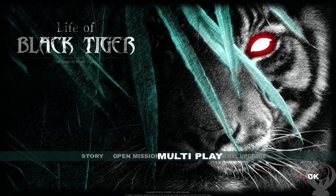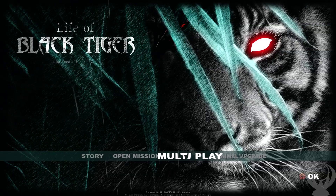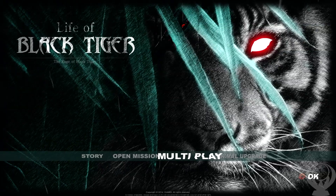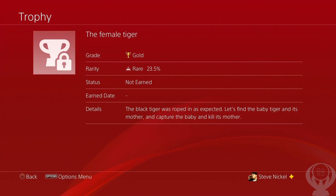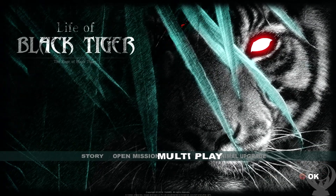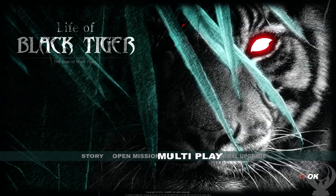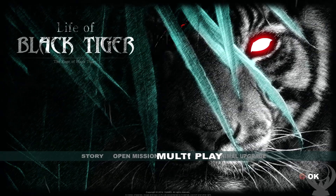What is going on guys, Snickle here, and today I have another 100% video for you. Today I'm going to be getting the 100% in the great game Life of Black Tiger. The last trophy I have to get is the female tiger — the black tiger was roped in as expected. Let's find the baby tiger and its mother, capture the baby, and kill its mother.